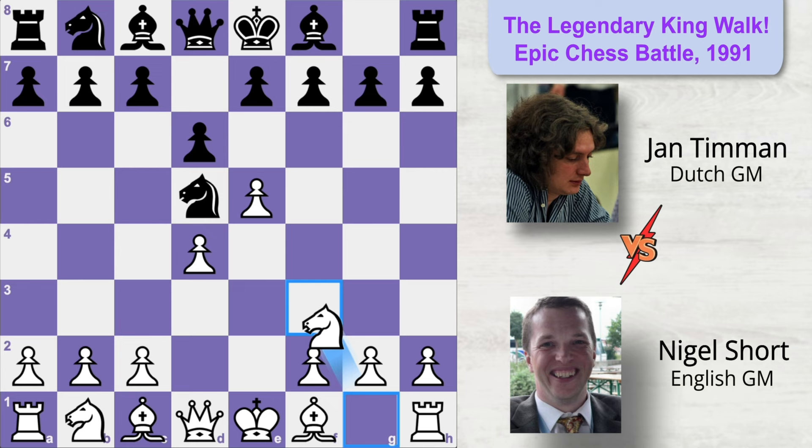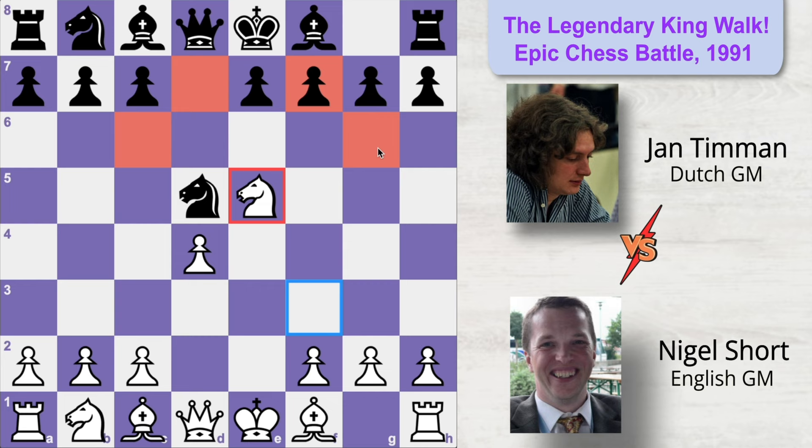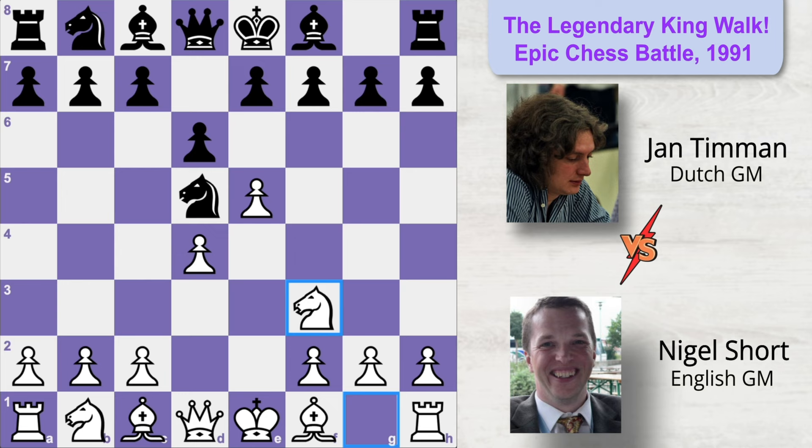If Black captures the pawn then White can capture back with the knight, and this knight would be controlling a lot of important squares in the opponent's territory. So Black decided to put more pressure on the center by playing g6, planning to fianchetto his bishop and thereby put a lot of pressure on the strong center of White.